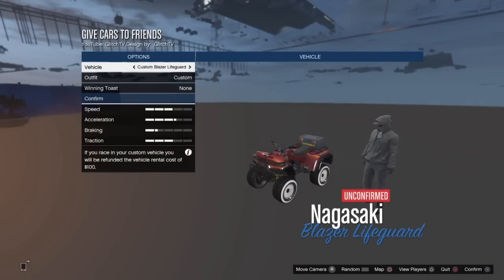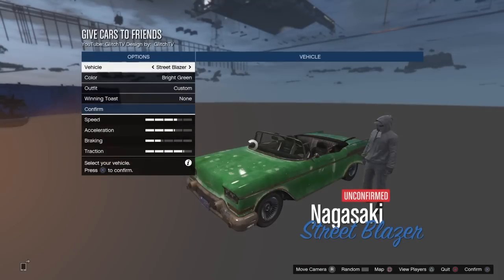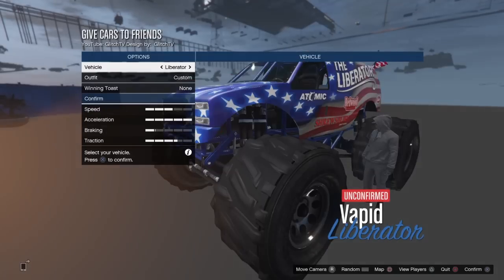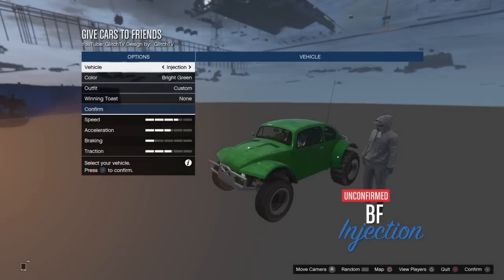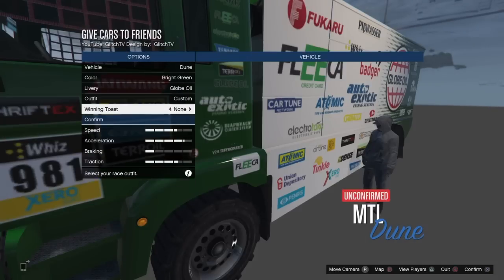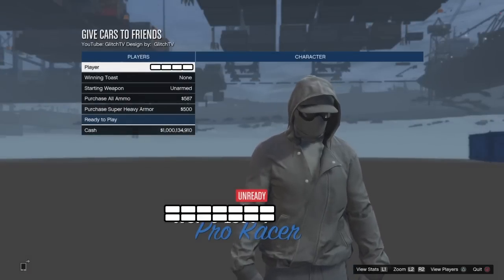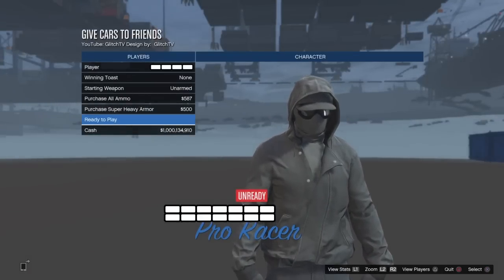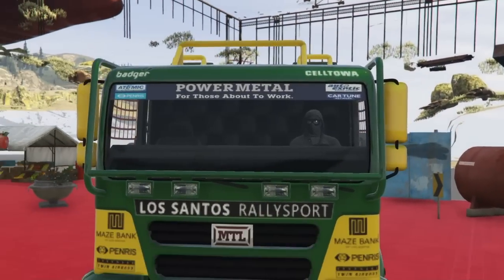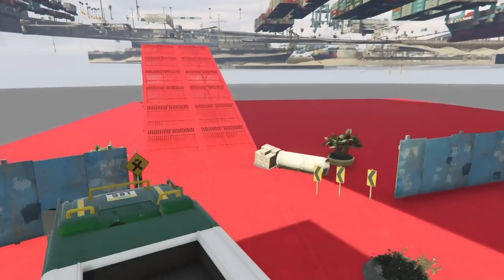We're going to go ahead and scroll over until we get to the MTL Dune, and I'll show you exactly how to duplicate this into your garage, then I'll show a short clip of the different colors and libraries. Select the MTL Dune, make sure you confirm and continue, and then go ahead and launch the job. As you can see, this is the truck that I will be putting in my personal vehicle garage.